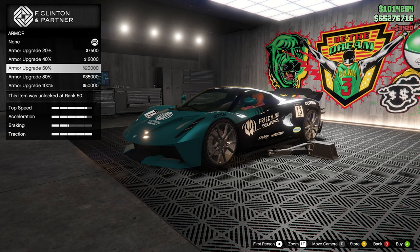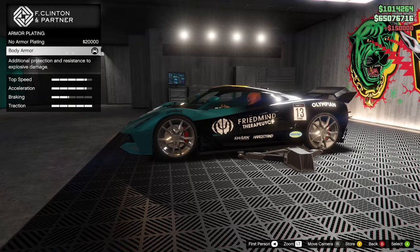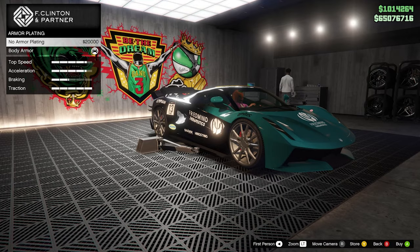Obviously we're going to be spending the full 50k on fully upgrading the armor. Armor plating — yes please. It doesn't really take away from the look of this car too much, so we'll put it on. Brakes — obviously race brakes.